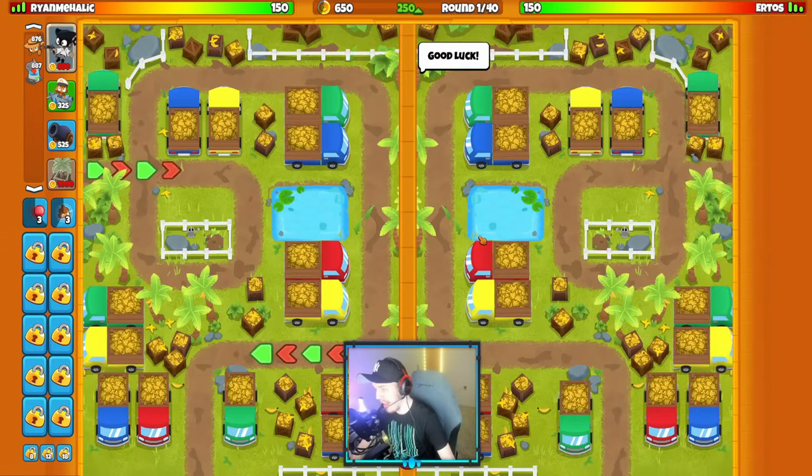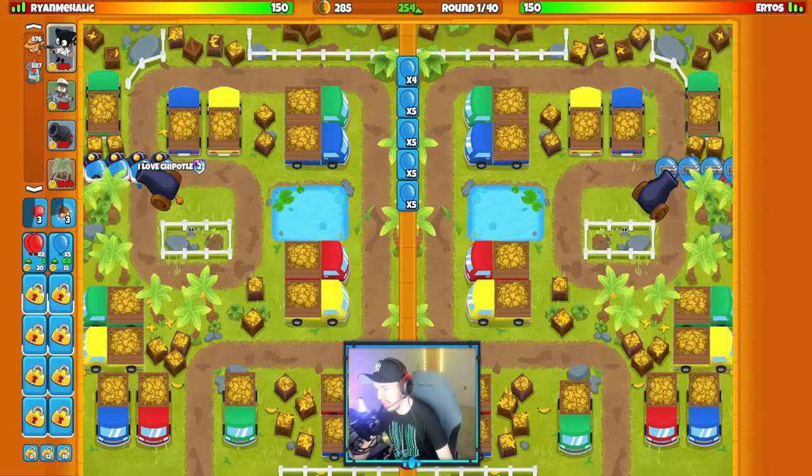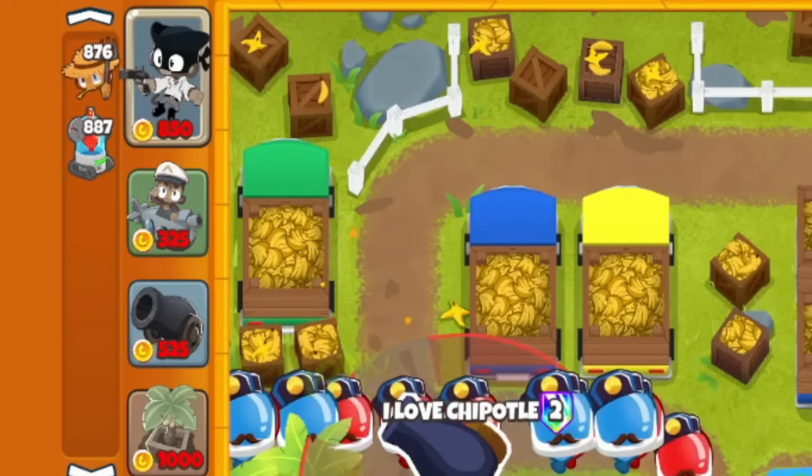Alright ladies and gentlemen, we are now on Episode 13 of the Sweat Series, and we're against Ertos on the map of Banana Depot with the strategy Bomb, Submarine Farm, and Highwayman Jericho.